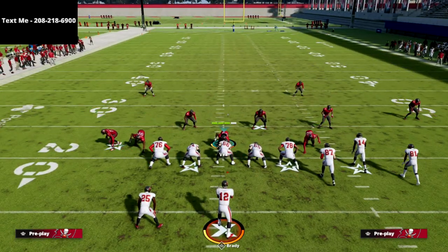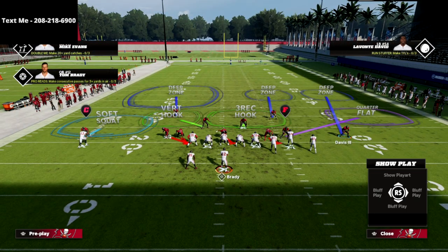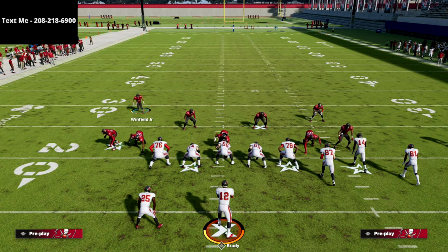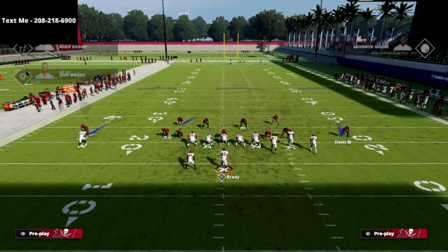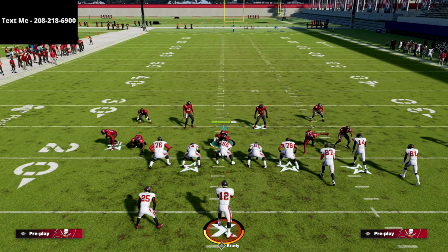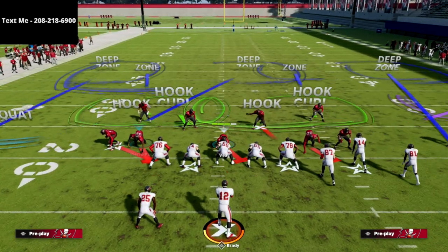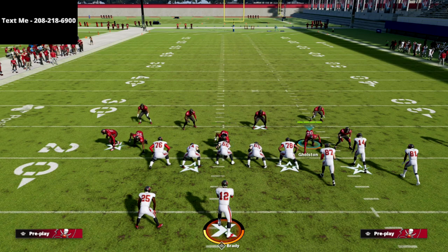You can also show blitz if you want — the benefit is it brings your safeties a little more down into the box so they can be more aggressive. You can even base the line and show blitz; those are all options. But the primary adjustments are: spread your line, spread your linebackers, reset your linebackers so they come back to center, and you get this nice slip angle — that's more for the pressure side.